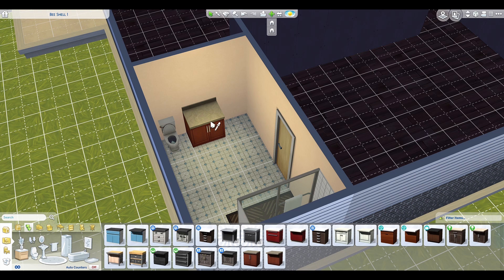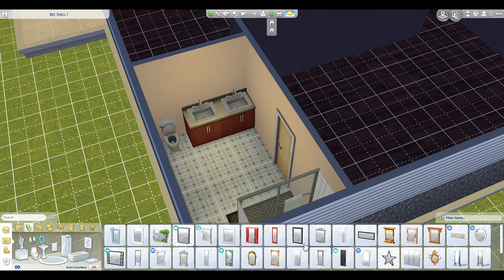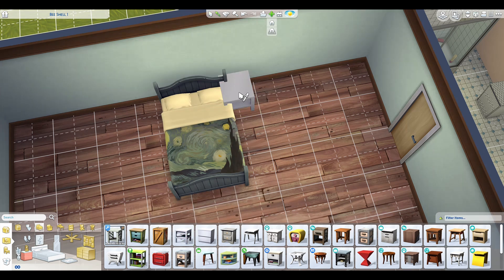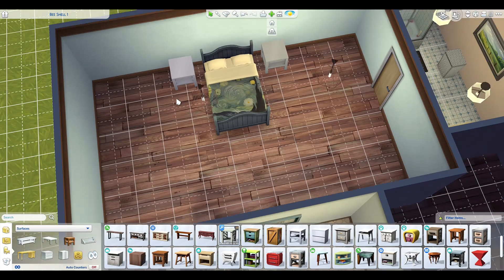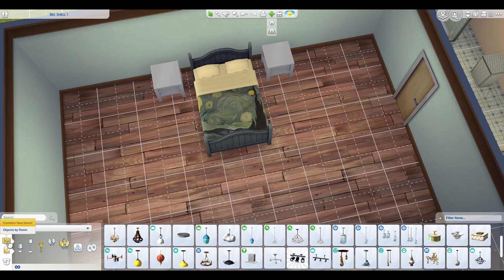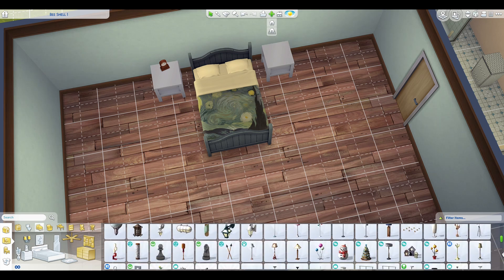I had one sink in there but then decided to give him a double vanity — even though he's a single guy, why not use one sink one night and one sink the other night? For his bedroom, he's really big into art. I chose his bed because I thought he'd use a simple one, but I noticed the bedspread was kind of Vincent Van Gogh inspired — I'd never actually seen that pattern before. That's what I love about The Sims: every time I go into the game I find something different and cool that I'd never seen before.